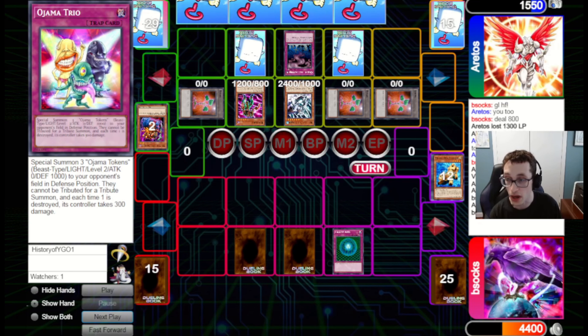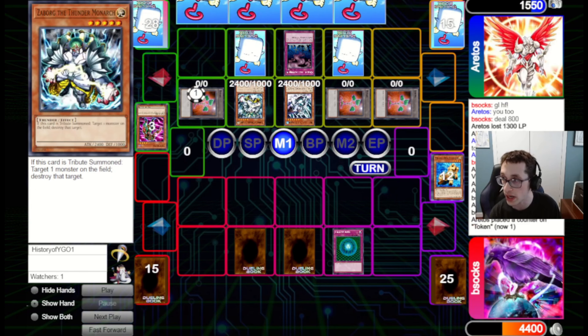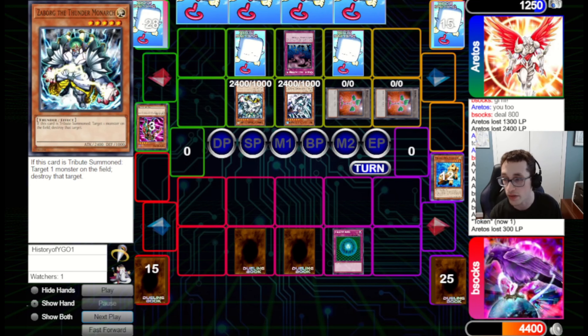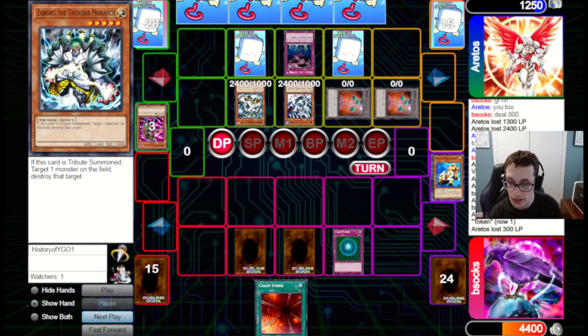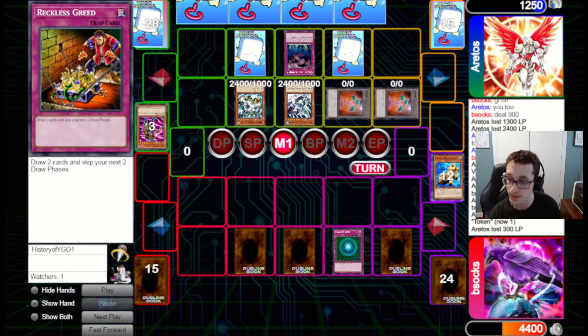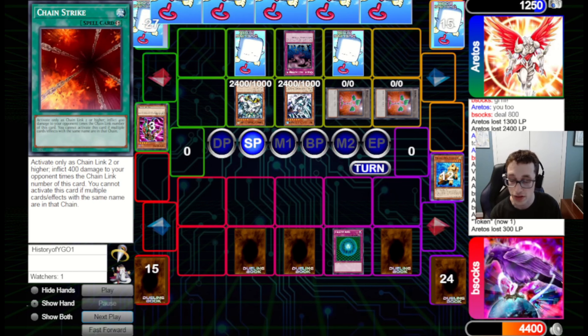I set Chain Strike because if they go Heavy, we chain Reckless and Chain Strike — that's not quite lethal. But if I can set up a chain with Chain Strike here to get over 1,200, that will win the game for us. They go for Stein to beat in for 700 — that's perfectly fine, we'll take it. We draw a Secret Barrel. That should just do it. We draw Reckless just in case — I also want to maybe hide the Secret Barrel set. I feel like they don't have an MST, but if they do blind snipe our new set, I'll be able to disguise it at least.